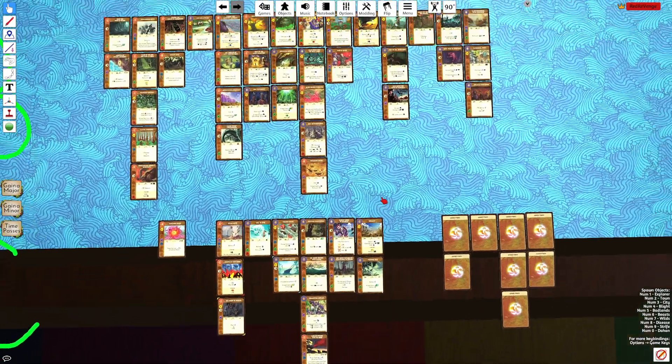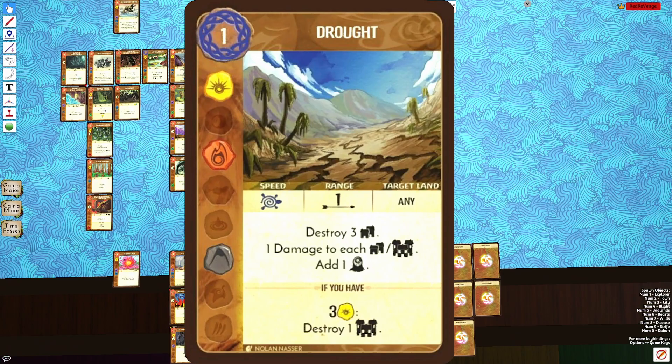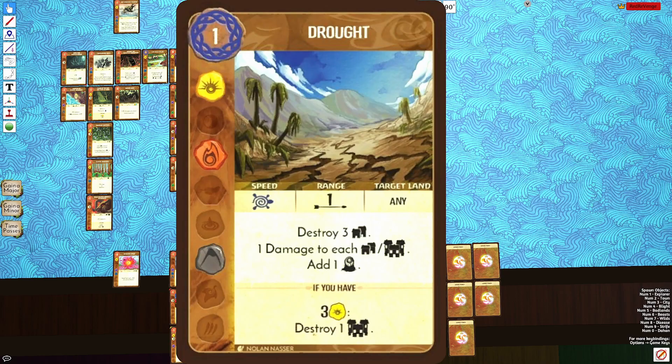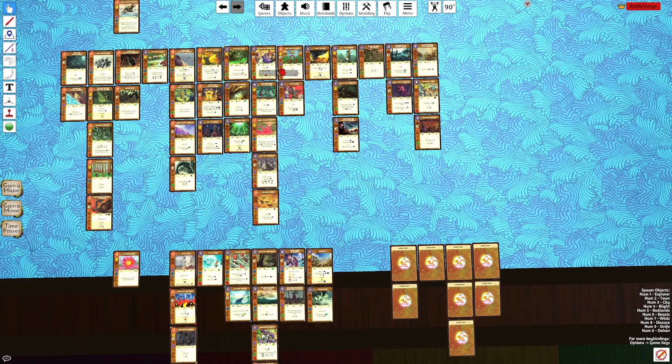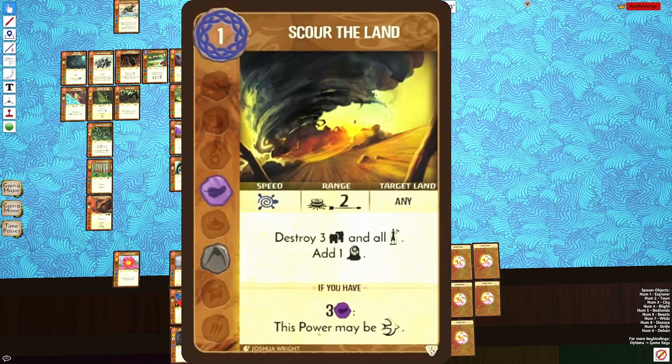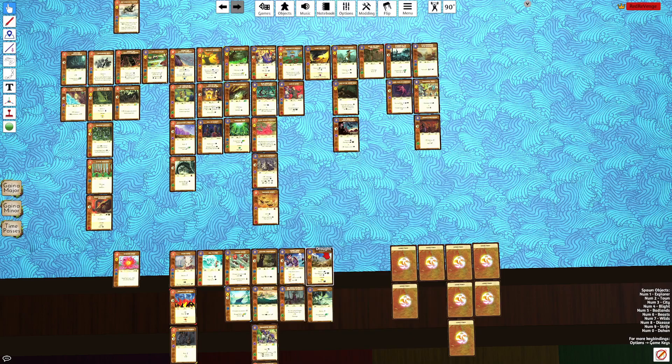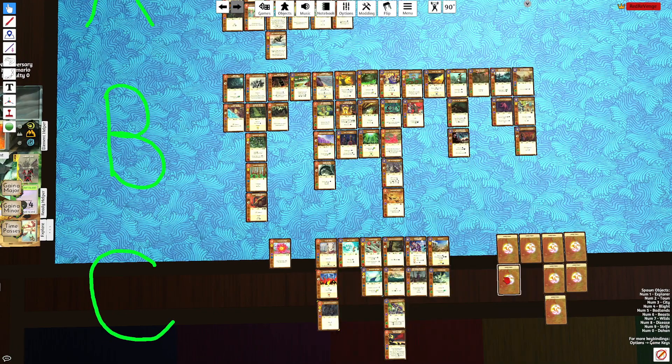Drought is very similar to Scour — you destroy three towns and do one damage to every building, and with three Sun you destroy a city. It's in C tier instead of B tier because Scour destroys all Explorers, so Scour has tech into France and Russia as well as being solid against England and Habsburg, while Drought is strictly only good against England, Habsburg, and Scotland. Though there might be an argument for Drought being in B tier — I'm not entirely sure.